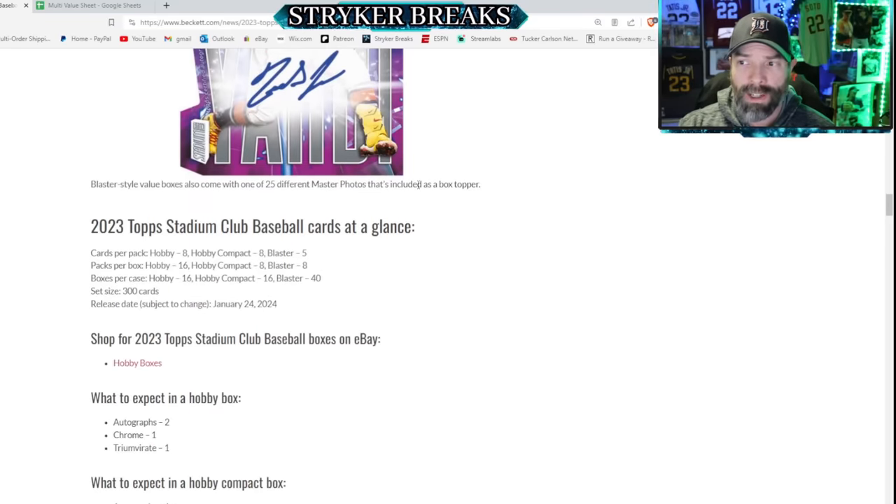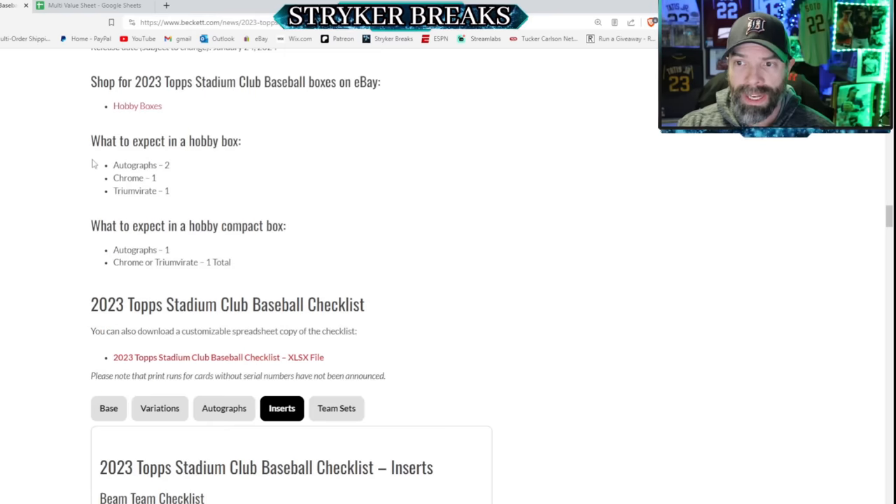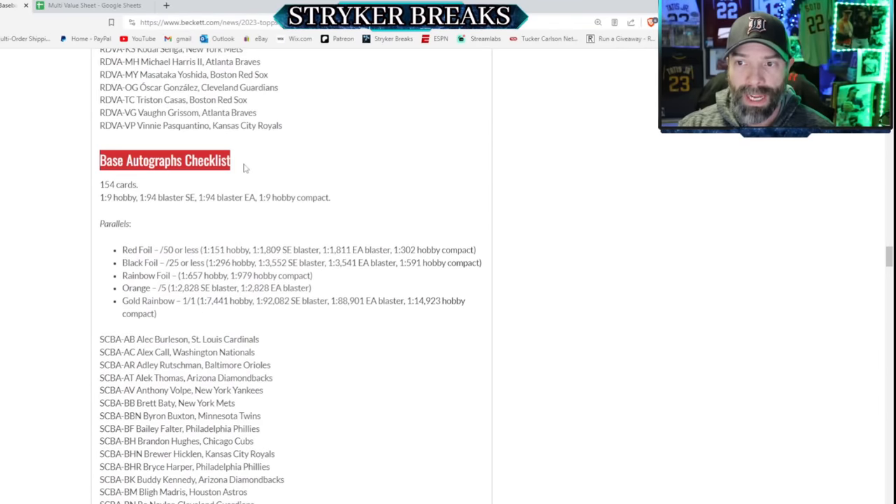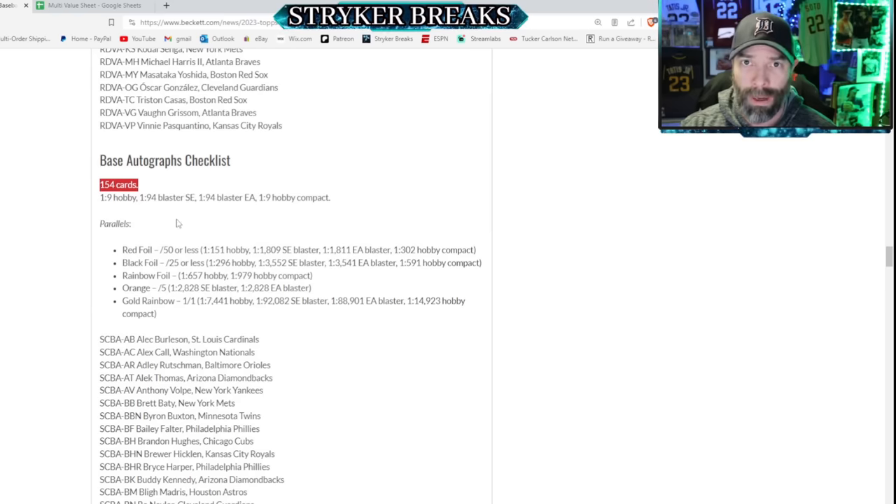Blaster boxes come with a master photo that's like a box topper — there are 25 different versions of that. In a hobby box, you're going to get two on-card autographs, one chrome and one triumvirate. In the hobby compact, you get one autograph and one chrome or triumvirate. There are a bunch of different kinds of autographs you can get, but the base autograph, which is what you're going to be hitting most often, has a 154-card checklist, and that is vast.